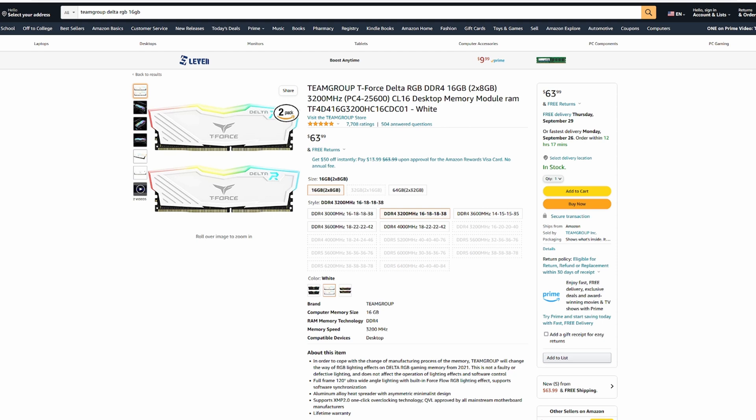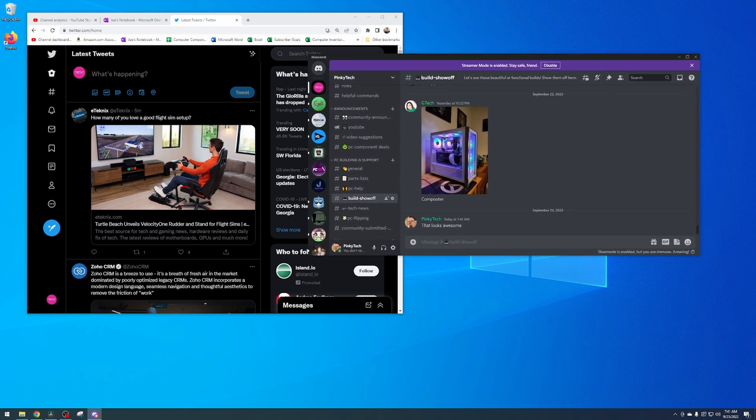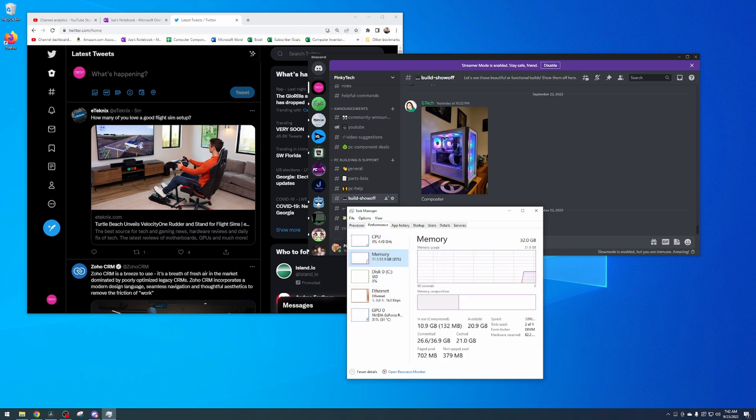My PC is an i9-10850K with 16 gigs of Team Group Delta RGB running at 3200MHz CL16. For my baseline testing, I typically have three or four Chrome tabs open along with Discord and whatever game I'm playing or editing software. Keep in mind if you have Spotify and 1500 other tabs open, your RAM usage will be significantly more than mine, but having some windows open is a reasonable middle-of-the-road baseline for most people.